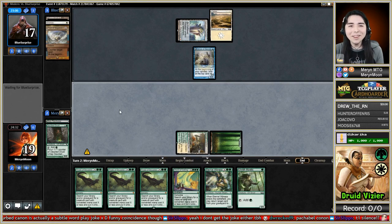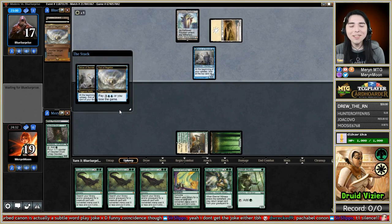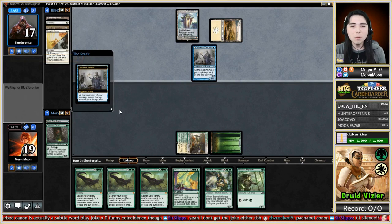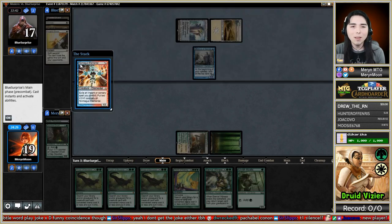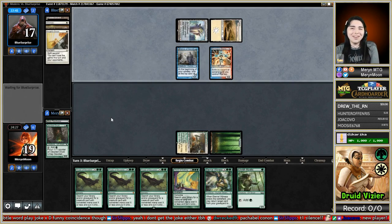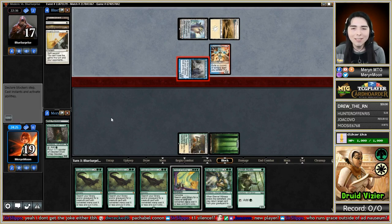Pact of Negation - they probably have Angel's Grace. They're three-for-one-ing themselves. Silence did absolutely nothing, and Pact plus Angel's Grace - oh, I see what they're doing: they're trying to rapidly cast spells to exile them to Niv-Mizzet. They're out of stuff to do though.